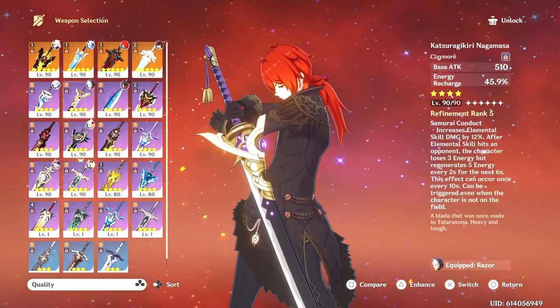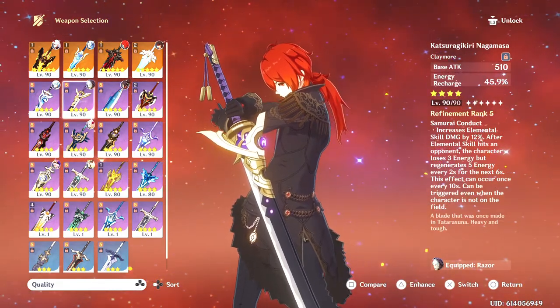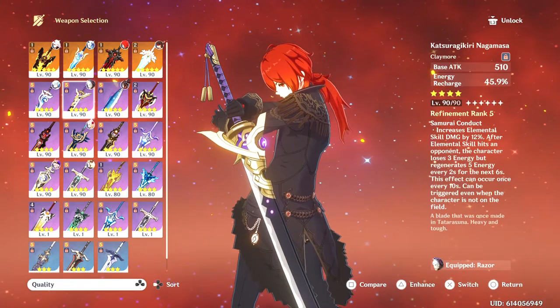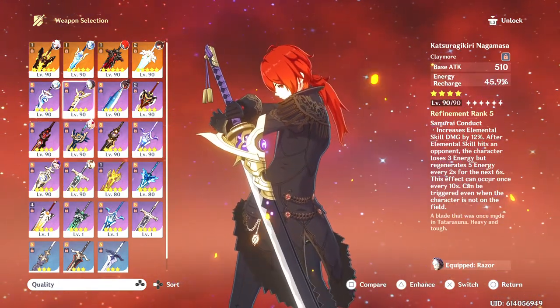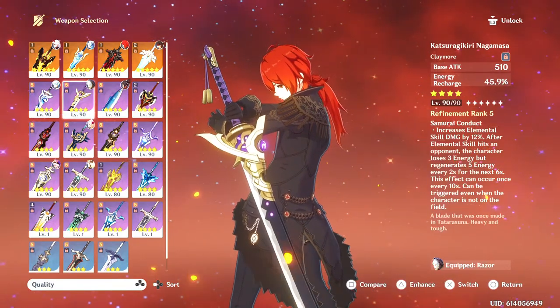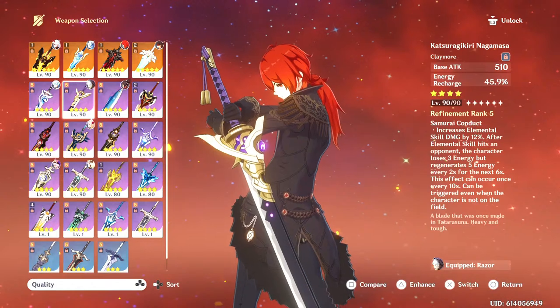Another supportive option would be the craftable Katsuragiri Nagamasa. This is okay as well because of her skill — at least the damage will increase for her Pyro AoE field. There's the energy recharge aspect to it too. So this could be an option for supportive Dehya players.